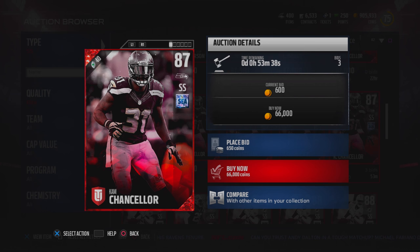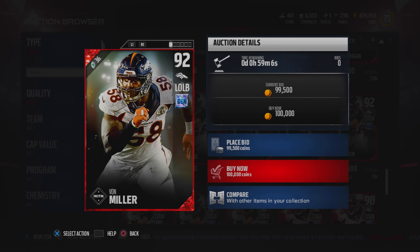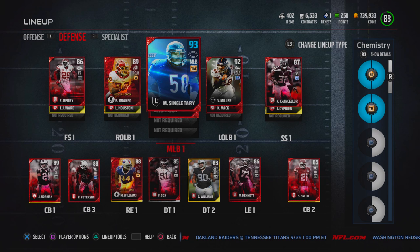Next up, our new strong safety. It might not be a crazy upgrade from Jones, but I've been wanting Cam Chance on my team for a while, so I decided to go ahead and bring him in. And our new left outside linebacker will be the man himself, Von Miller. With all the empty positions, we went out and bought the players to fill them up. Here is our new middle linebacker, left outside linebacker, and strong safety.